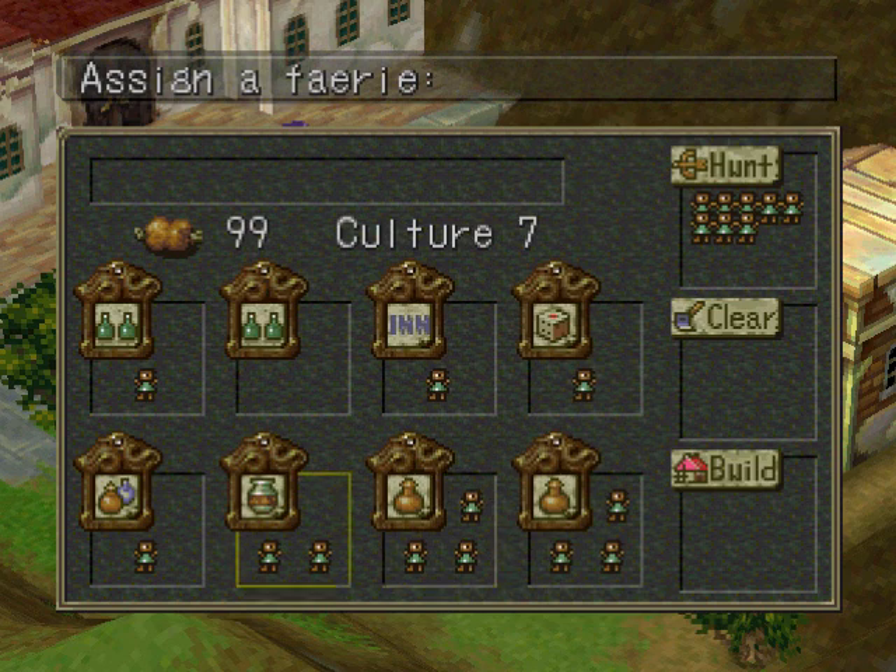The copy shop is an interesting little feature. You get a fairy with a really high intelligence, give them an item, and then fight a number of battles depending on what item it is — each item has a different number. There are actually three possible outcomes: they make your copy and you get two items back; they don't make your copy and you just get your original back; or they flub it and you get a rice ball.